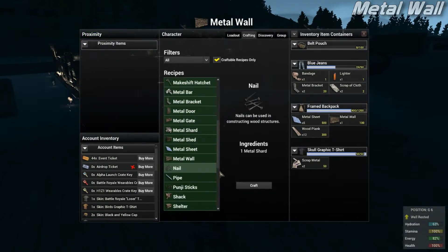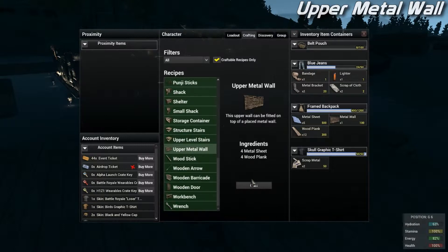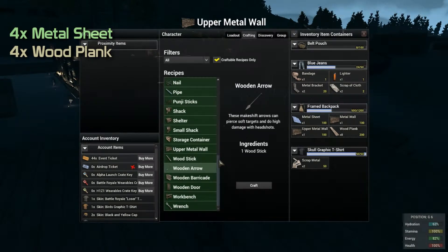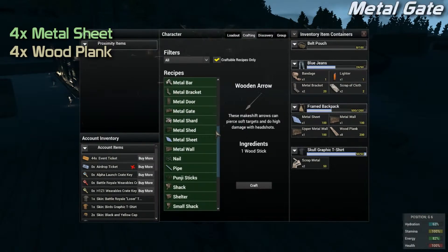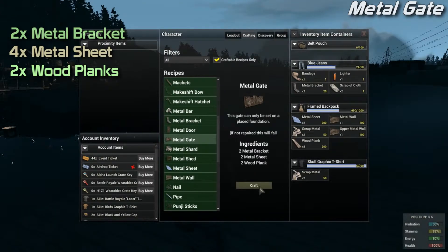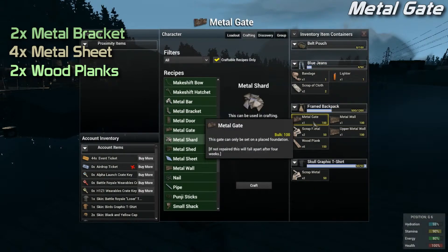Now the upper metal walls for the second story use the same materials. And now the gate — for the metal gate you're going to need two metal brackets, two metal sheets, and two planks.